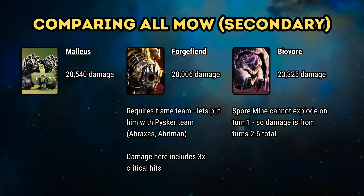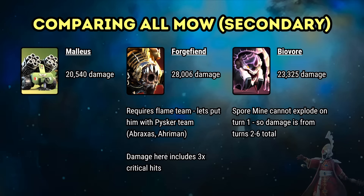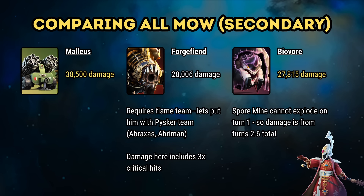We can do the same exercise for the Forge Fiend and the Biovore. The Forge Fiend requires flame damage, so for this analysis it is paired with a Psyker team with Ahriman or Abraxas to set hexes on fire, and we assume the Forge Fiend has done the 3 critical hits it can do per battle. The Biovore can't deal any damage on turn 1 since the mines cannot attack and explode straight away, so numbers are totaled for rounds 2 to 5. At first glance the Forge Fiend comes out on top, followed by the Biovore and then the Malleus' Guardsmen. However, both Guardsmen and Spore Mines are summons and gain bonuses from things like Eldrion's passive. Once we add Eldrion's passive, the Malleus' Guardsmen are miles better than the other two Machines of War when looking at secondary abilities alone.